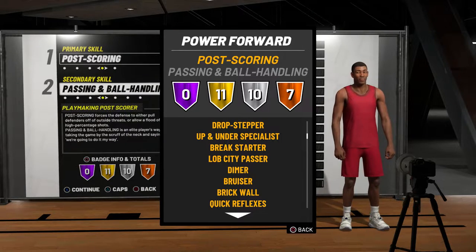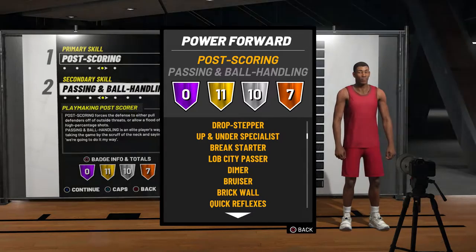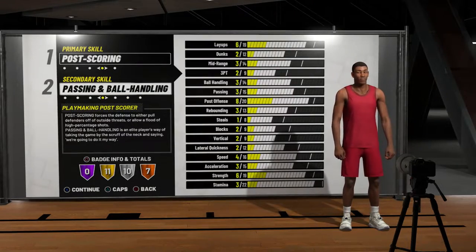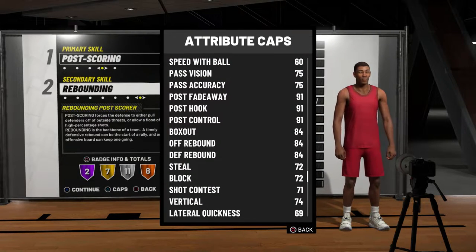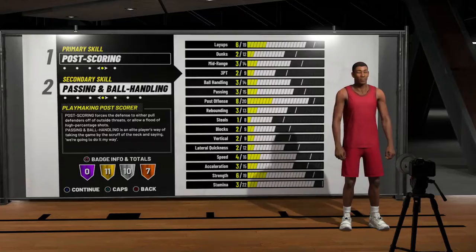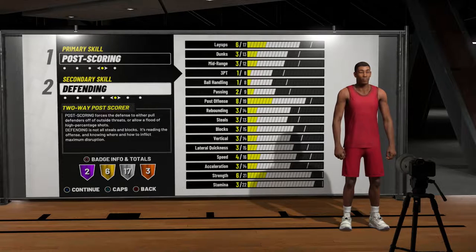Once I decided on a seven-foot player, I considered glass cleaner primary with shot creator secondary, but the mid-range doesn't go up enough. I found a much more entertaining build: the post scorer. I've never had a post scorer in 2K — in 2K18 I had a slashing rebounder, and in 2K17 a pure glass cleaner and pure stretch big — but I've always used post moves in my game, so I decided to make that since it fits my play style.